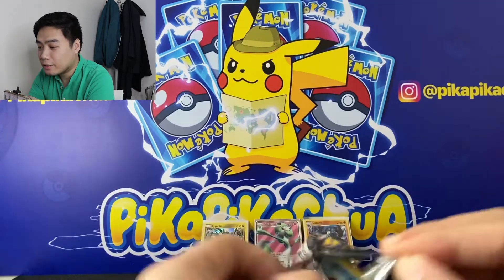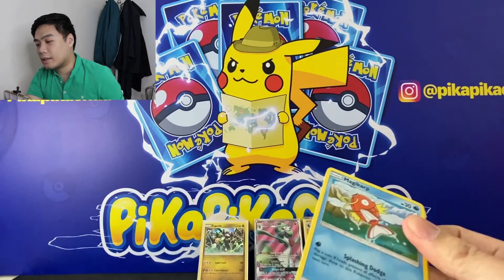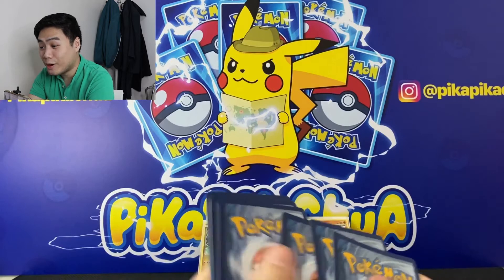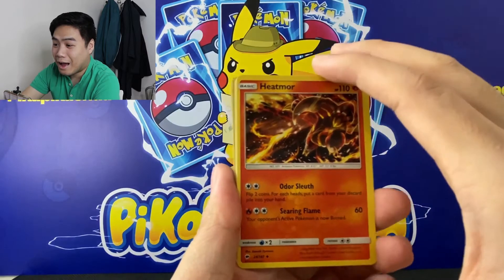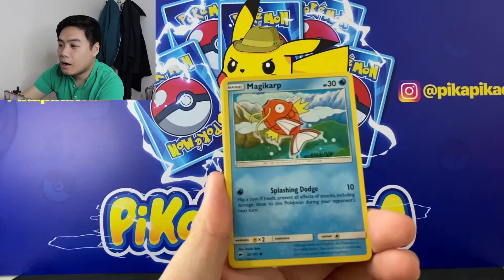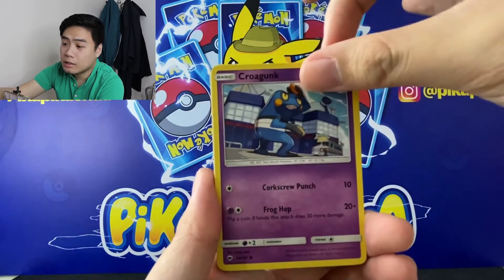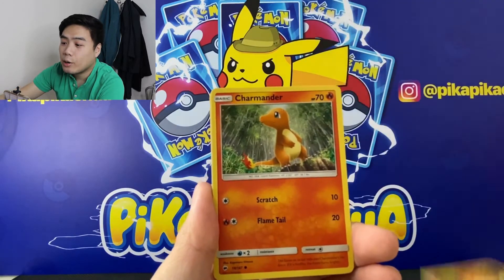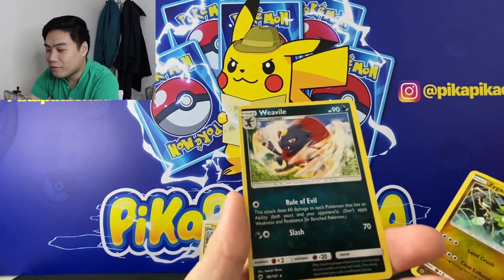Second to last pack. Code card: two, three, four. We have Energy, a Heatmor, a Politoed, Magikarp, Croagunk, Pikachu, another Pansear, Charmander, a Reverse Zygarde, and a rare Weavile.